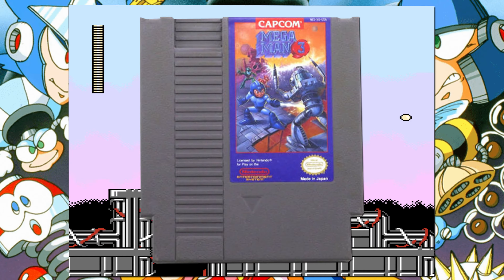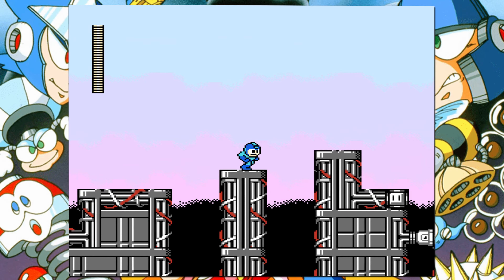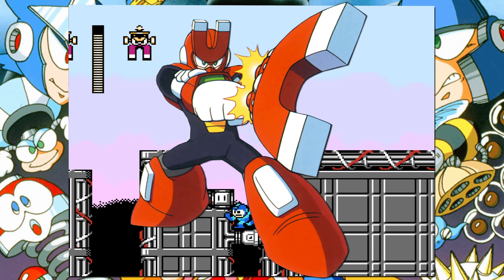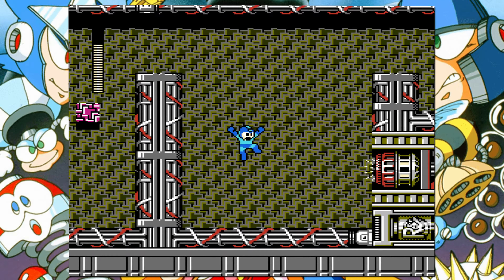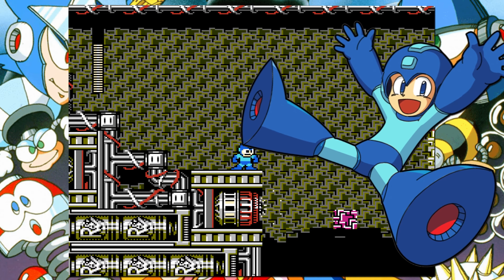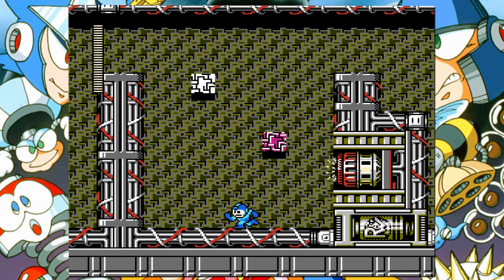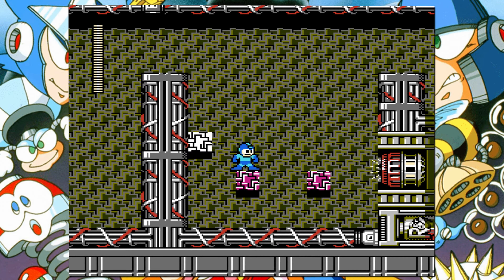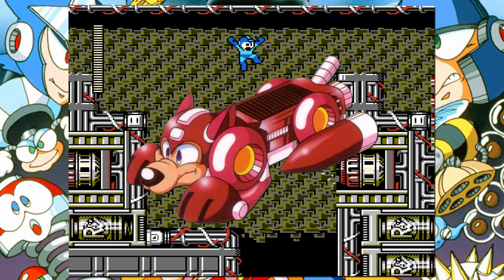Mega Man 3 takes everything we know about block puzzles, as well as every frustrating feature a platforming game can possess, and combines them in the form of Magnet Man's stage. There are several block puzzles all in a row that I'm considering as one, and it's by far the hardest in the entire game. The only other block puzzle is in Wily Stage 1, but you could beat that one blindfolded. Magnet Man's block puzzle has a bunch of holes you could fall in, as well as literal magnets which drag Mega Man's metal robot body over those holes — which frequently kills Mega Man. As a kid I considered this the hardest block puzzle in the entire franchise, and as an adult I honestly still might agree. Thank God Mega Man 3's Rush Jet is the most overpowered in the entire franchise.